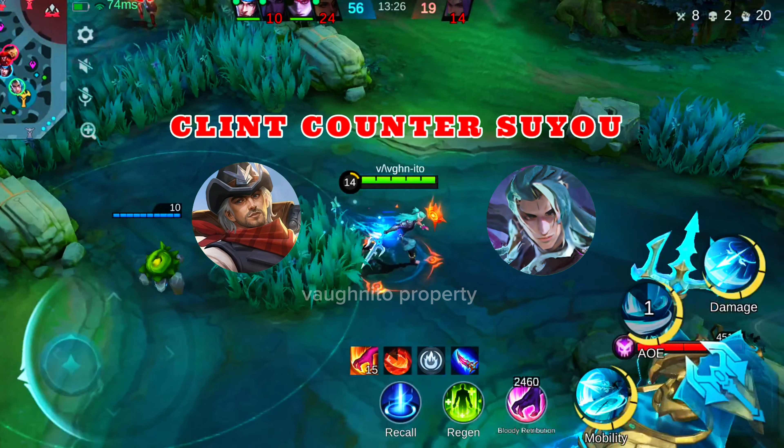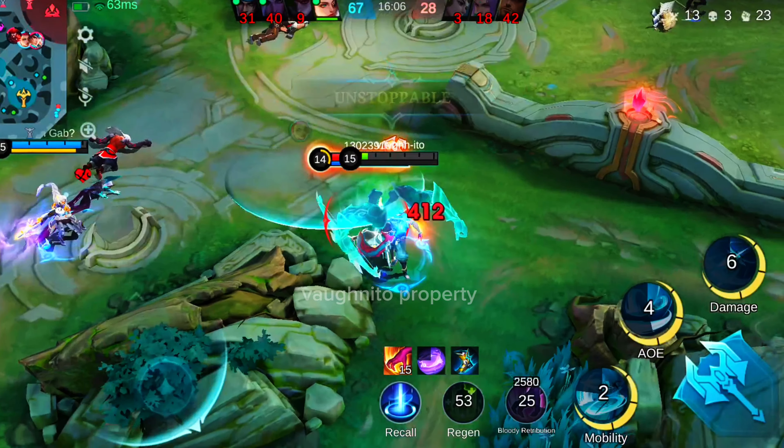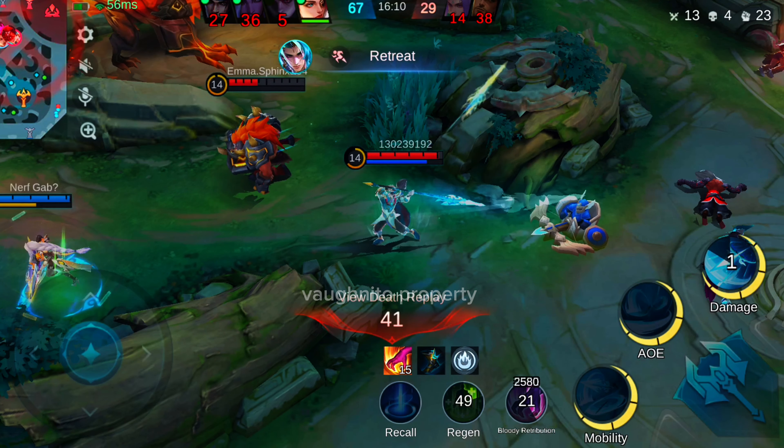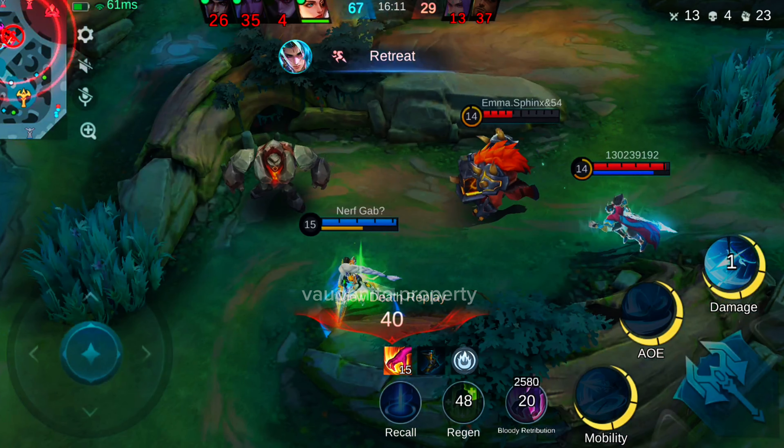Counter 1: Trapping Recoil — Clint's second skill versus Suyo's mobility skills. Clint's advantage: Trapping Recoil can immobilize Suyo for 1.2 seconds, countering his mobility from Blade Surge and Soul Server. Immobilizing Suyo disrupts his combos and momentum, making it easier for Clint to create distance and follow up with burst damage using his enhanced basic attacks or grenade bombardment. This skill effectively neutralizes Suyo's mobility, giving Clint the upper hand in fights.